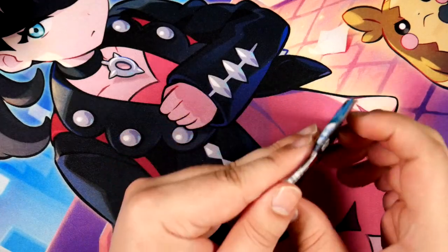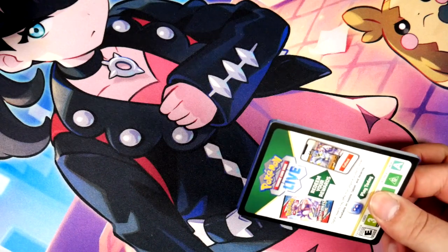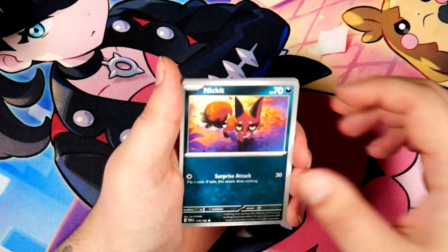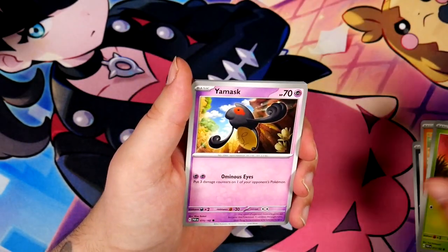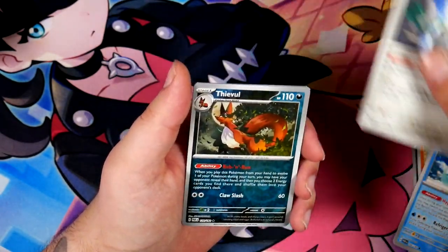Let's start with the Garchomp one. So far, we've pulled two Full Arts — the Hoopa EX, I guess that counts as a Full Art as well. I really hope we still get a special illustration rare, because not getting one would be kind of upsetting.